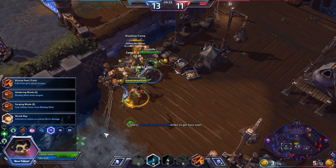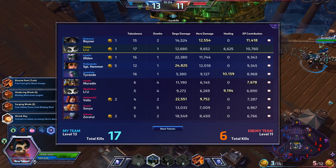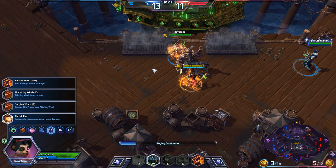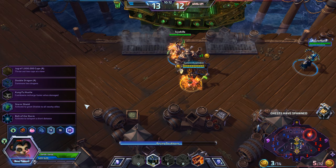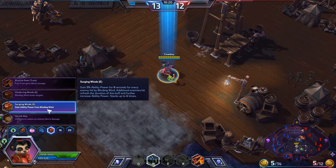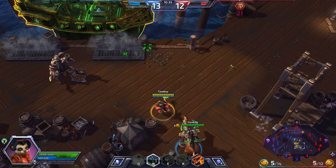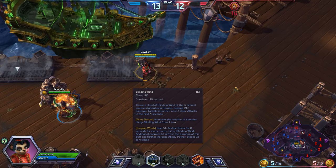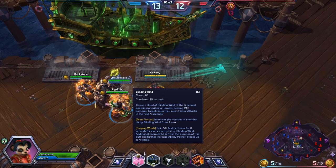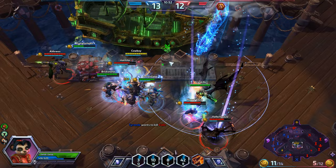For this talent tier, three big choices. Shrink Ray is very powerful if there's one hero on the enemy team doing a lot of damage, but in this case they're all kind of even. Because we're going for Kung Fu Hustle, I'm going to grab Surging Winds — basically we get 5% ability power for 8 seconds for every enemy hit by Blinding Wind, and additional enemies hit refresh and further increase ability power, stacking up to 4 times for an extra 20% ability power total. Blinding Wind has a 10-second cooldown, and this buff is only 8 seconds. But once we have our ultimate, that will all change — Kung Fu Hustle makes abilities charge three times as fast when Fast Feet is active, meaning that ability power stack is going to be huge.